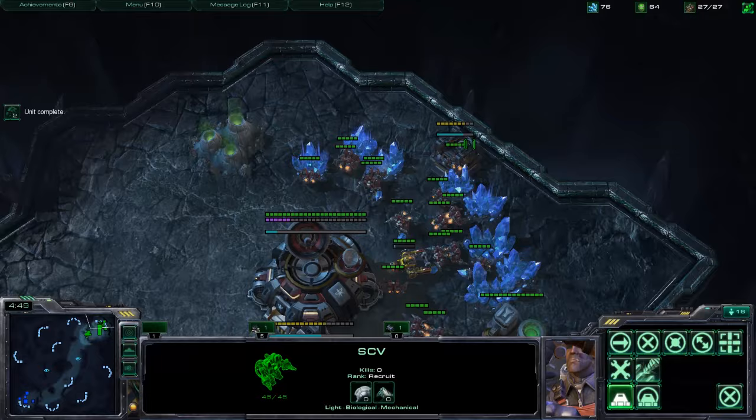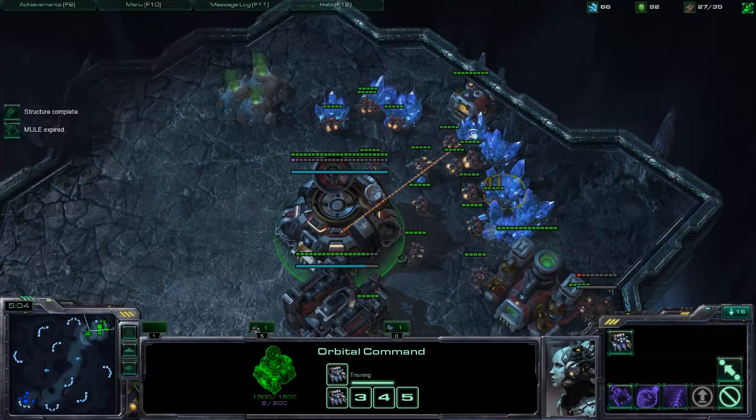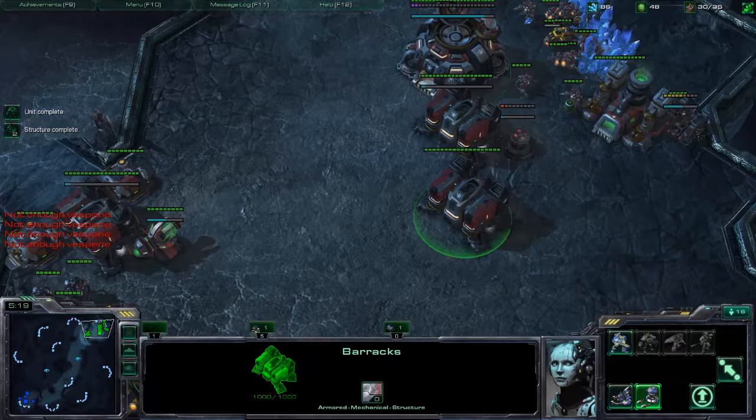When the two new barracks are done, build two reactors and add constant marine production to your cycle. One more thing — constant mules. Look at your orbital command energy and make sure you're dropping mules regularly. Keep up marauders, SCVs, and supply depots.